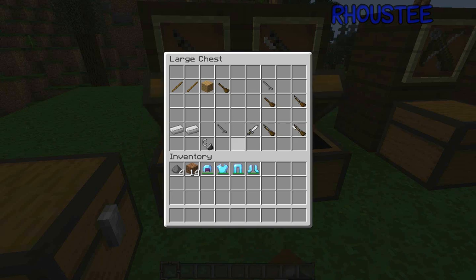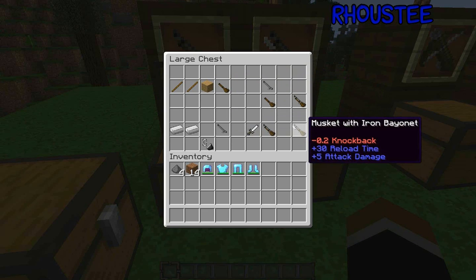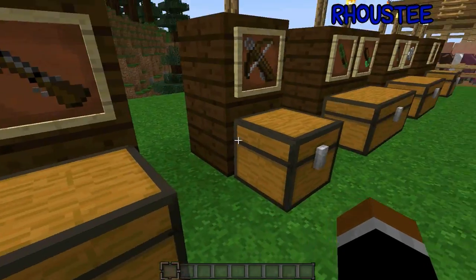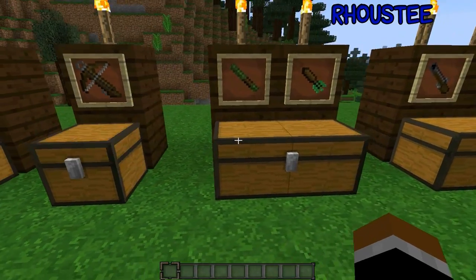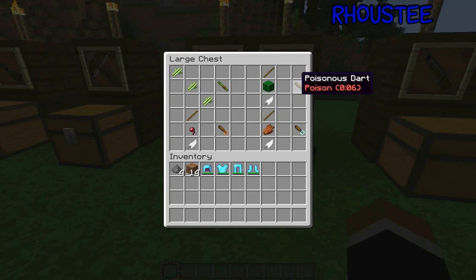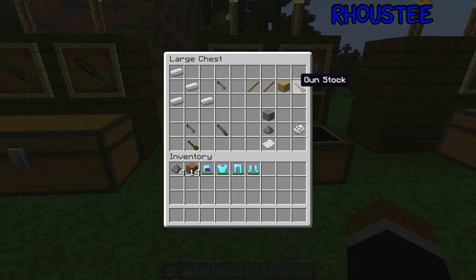Now onto our ranged weapons. First up is the musket — you need two things to make it: the gun stocking and the musket barrel. There's the crafting recipe for the musket, and to make the musket with the bayonet there's that recipe too. There's also a recipe to make the musket round, a recipe for the crossbow, and here is the crossbow. There's also the blowgun with three kinds of darts: poison one, poison two, and slowness two.